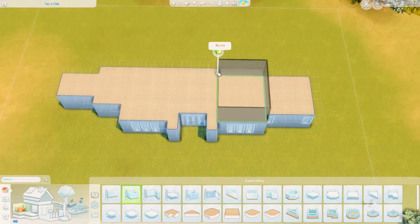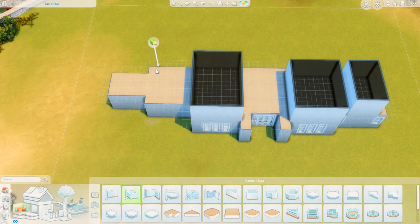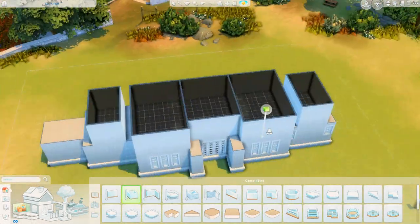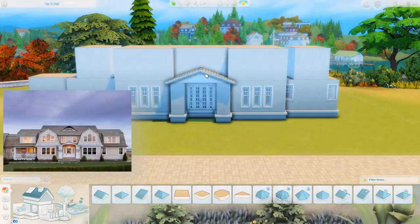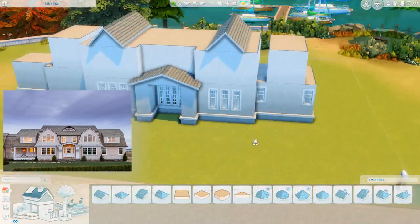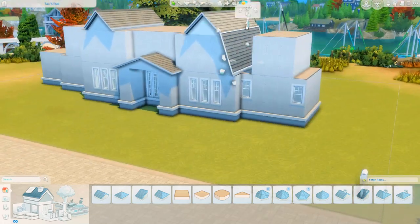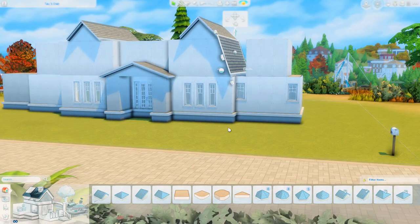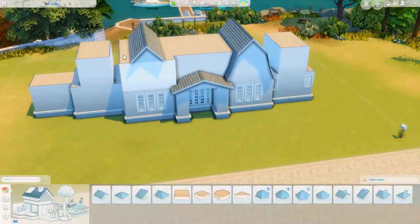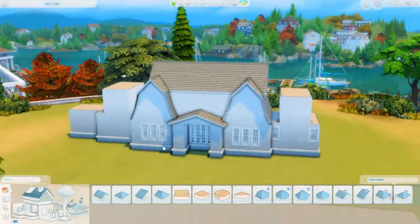We are building something very out of my comfort zone — a sort of Dutch colonial style family house. I'll put the reference image I found on Google Images up on screen so you can see the style we were going for. I've tried this style so many times and failed miserably, but I think with this one we kind of nailed it. The interior is lovely, although the floor plan on the upper floor is slightly awkward.